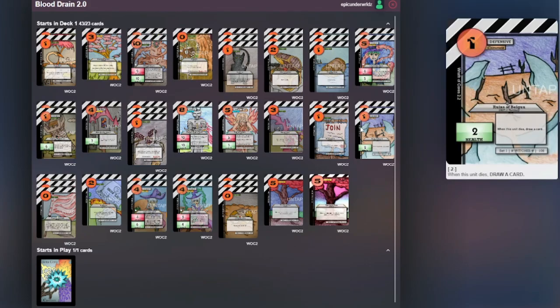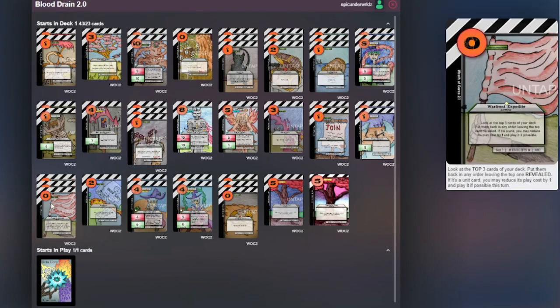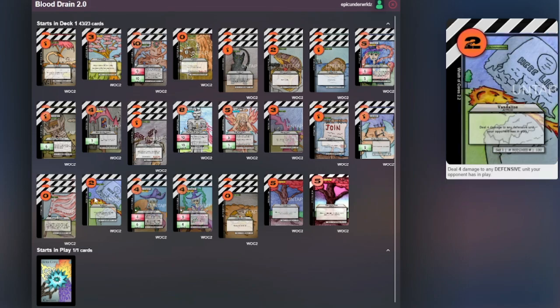Two Ruins of Belgu — it's a quick defense unit that can block a quick hit and you can draw a card when it's killed. Then we have three Warfront Expedites. These aren't that crazy right now but still powerful, and for being a zero cost you definitely need to add these to your deck. Then there's a counter card for Leading Watchtower — it's a two cost and you can one-shot a Leading Watchtower, which is good.